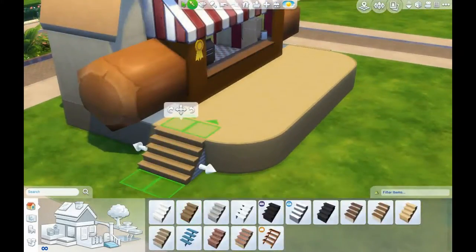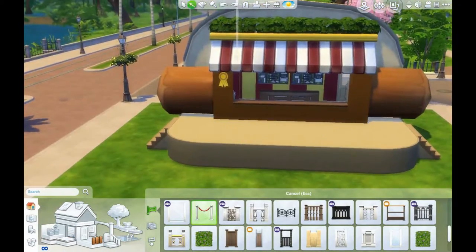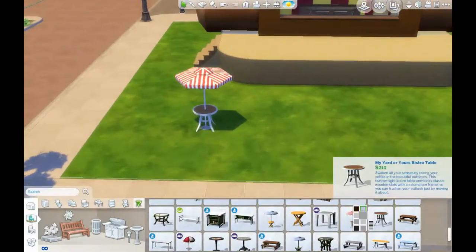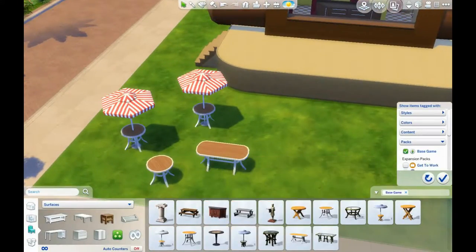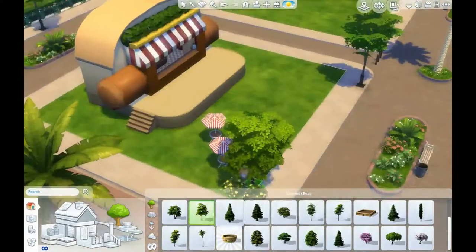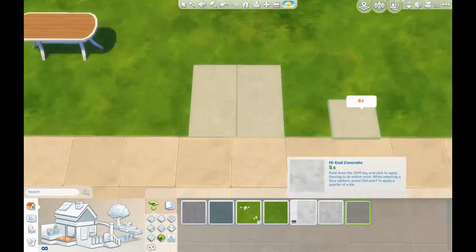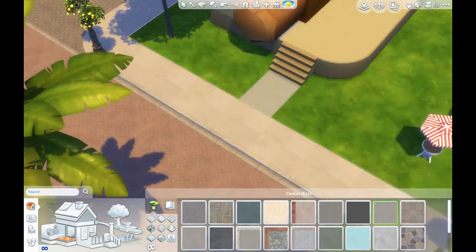I originally thought that I would be putting tables and chairs on the bottom bun, and then I thought maybe I'd make a line to the window, but that looked too cluttered and it wouldn't really make sense for the Dine Out game dynamics. So the hot dog bun on the bottom is left pretty much completely bare — I think I left a menu there. I also tried putting a little table for condiments, but it looked weird, so I ended up putting condiments on the dining tables themselves.